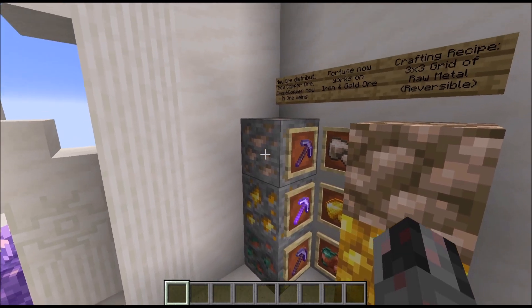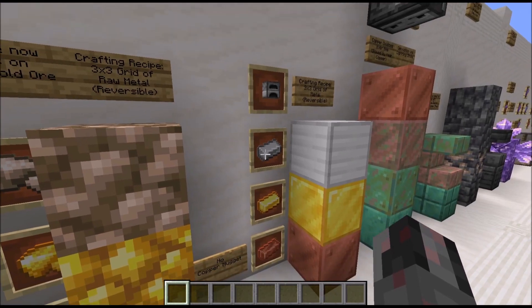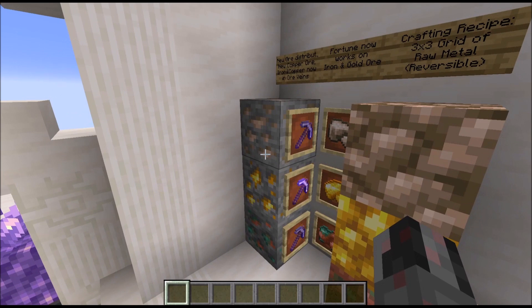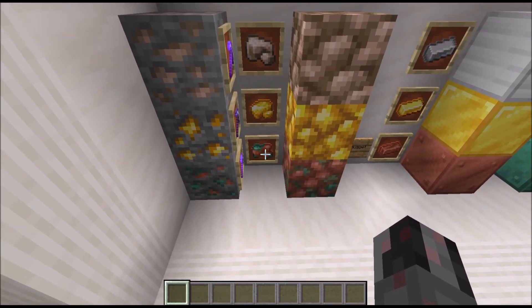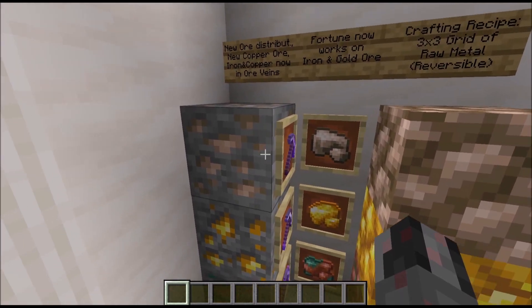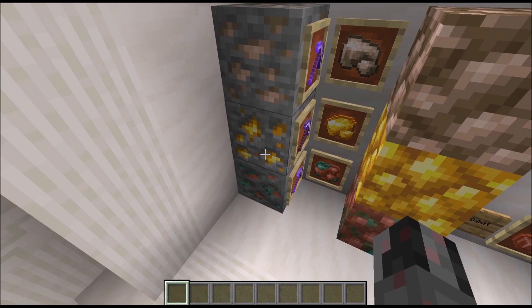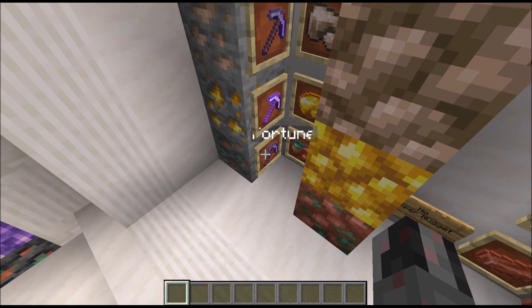They changed the way that iron and gold ore works. Previously, if you mined those, you would get the block itself, which you could smelt into the corresponding ingot. Now you would need a silk touch enchantment for that, because simply mining them gives you the raw metal itself — raw iron, gold, or copper. Copper works exactly the same as iron and gold now. If you use a fortune pickaxe, you will get more of that. The minimum pickaxe for copper ore is a stone pickaxe.